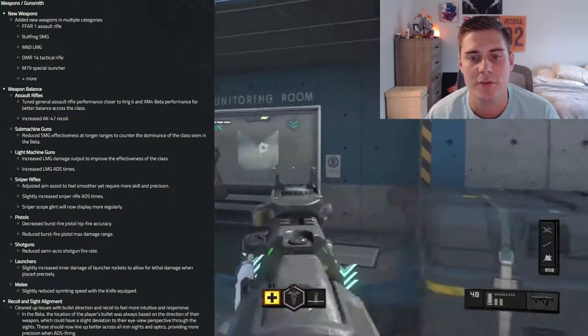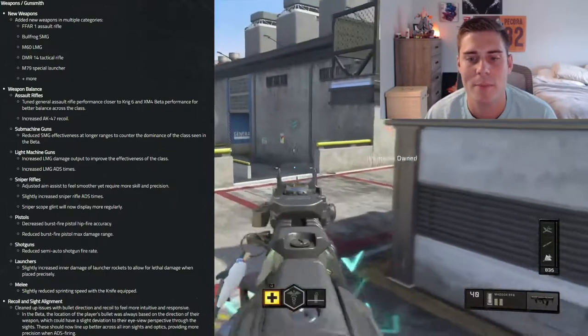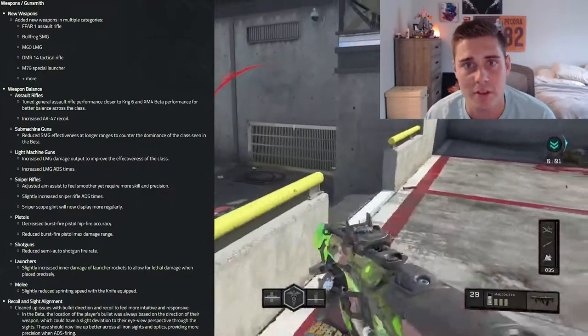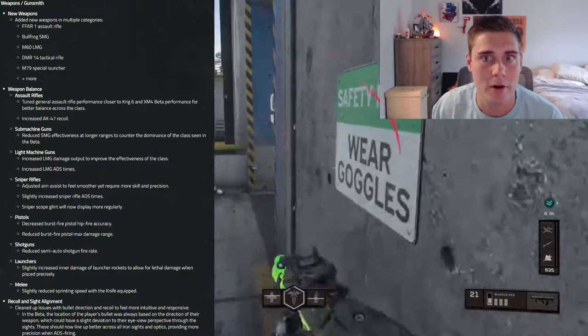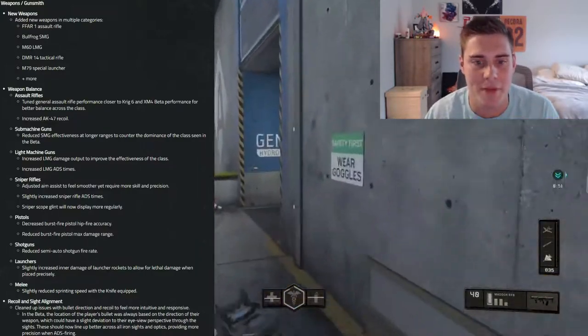Pistols: they decreased burst fire pistol hip fire accuracy and reduced burst fire pistol max damage range. That burst fire pistol is unique to the Black Ops series — it's been in Black Ops 2, 3, 4, and now this one. It's always been good and kind of sucked in the beta, so I'm happy about those changes.